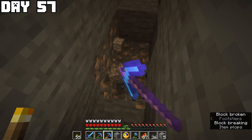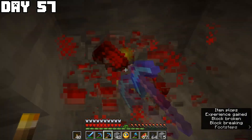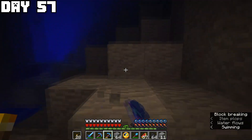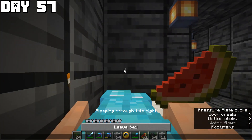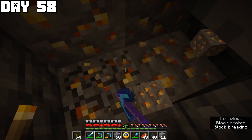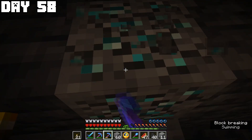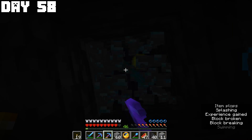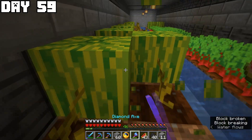On day fifty-seven I went mining again and found redstone, lapis lazuli, a lot of coal, and started grabbing all the iron I could since I need 164 iron blocks for a full beacon. At the end of day fifty-seven I found a cave which I explored on day fifty-eight — found some gold and four veins of diamonds, then headed back to base to sleep.